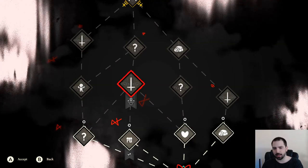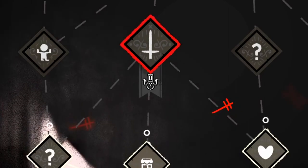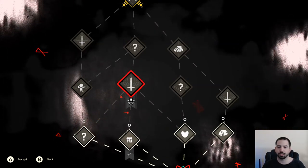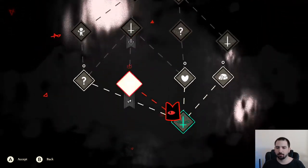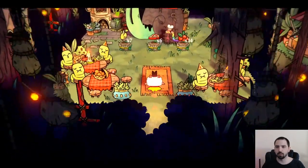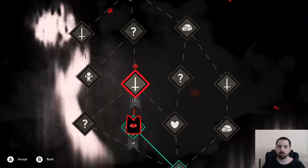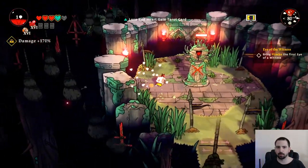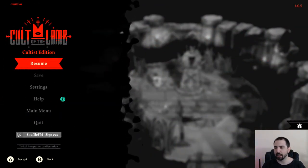Sometimes a node will have a little flag under it, indicating a modifier on that room. For example, one where you trade a heart for a card — when you see arrows it usually means you're giving up something to get something, so be careful. I usually prioritize seeds over everything, so I'll grab those. I lost a heart to get a card — a diseased heart in exchange for one red heart. You pick based on what you need.